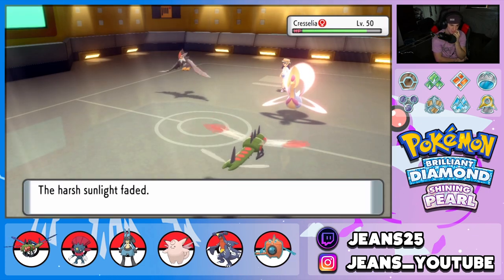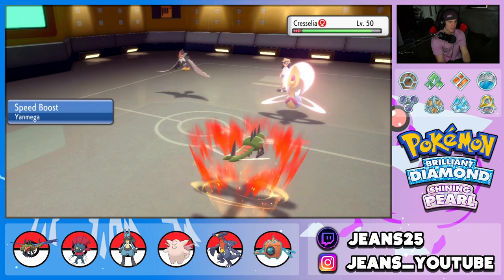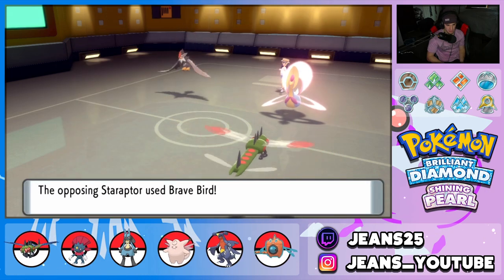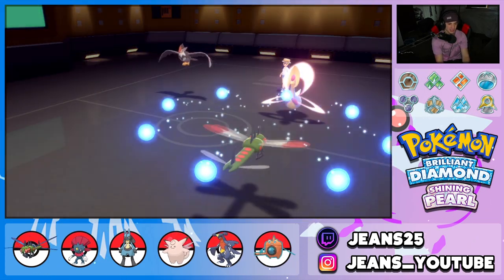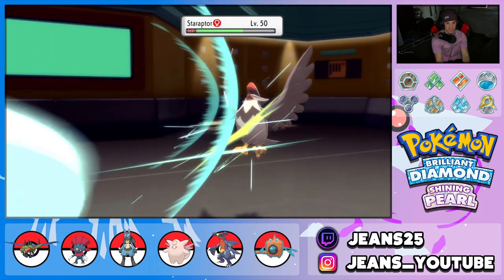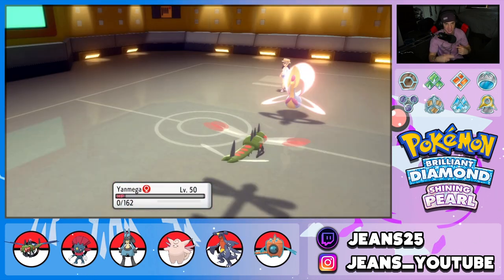Oh my lord — Moonlight pokes through. Harsh sunlight does fade though. What's our play? We should outspeed Staraptor now at plus one Speed. It might be Choice, that's why he was hard swapping. Should I Protect? But I think Cherrim might Protect. Going for Air Slash — Brave Bird hits us and we're dead. Focus Sash pokes, but chances are Cherrim isn't missing. If this thing hadn't Moonlighted, I would have gone after Cherrim to take it out and triggered Focus Sash, then Protect next turn to get another Speed Boost.